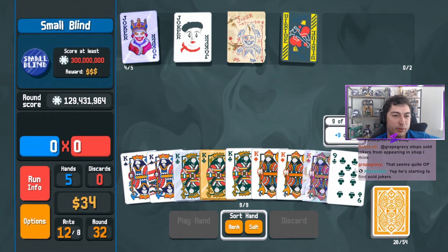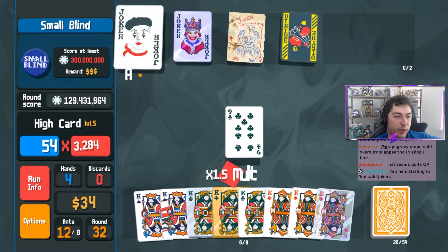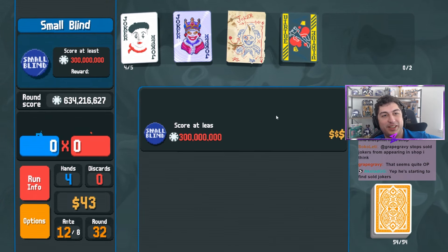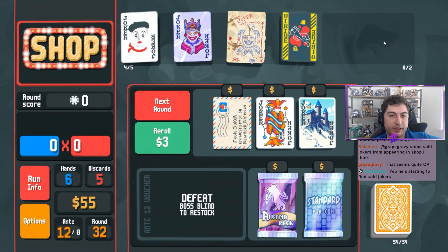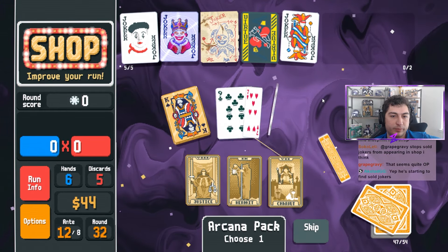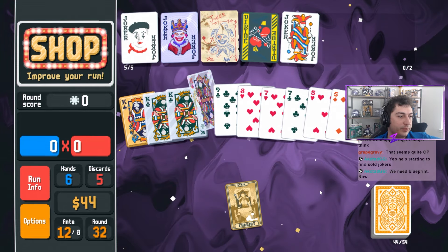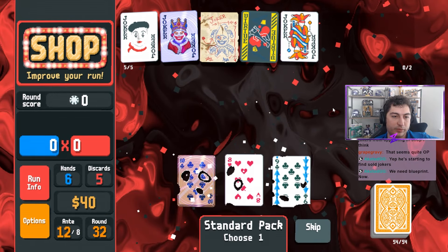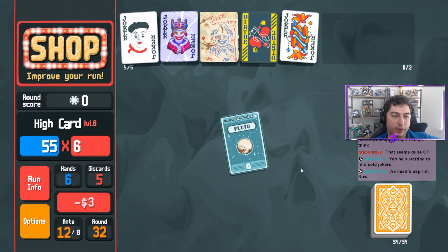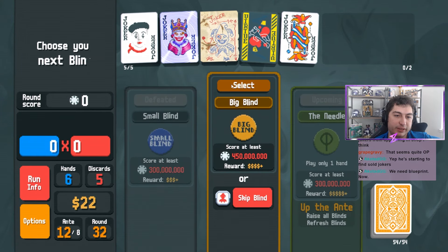We'll make it past, but barely. We got one more king so our score will go up quite a bit here. We're in trouble - we actually need some scoring or a bigger hand size. We'll grab Juggler for now. We will Chariot you. We'll skip. We'll buy Pluto. I can't get the free tags - I would love to get the free tags.